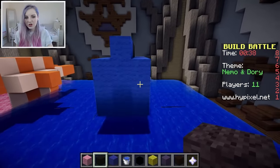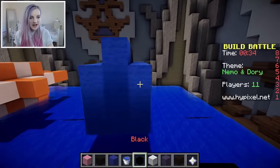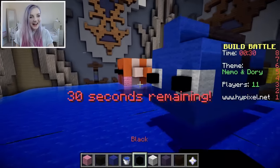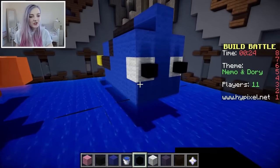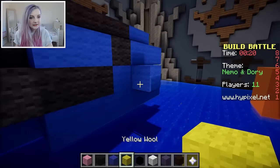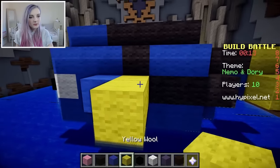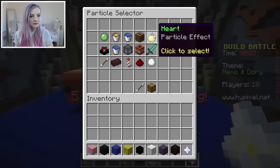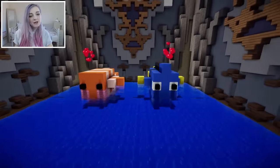Now how do we do her face? She's got big eyes — big old eyes! Let's do those crazy eyes, we've got to give her crazy eyes! Oh my gosh, this is going to be great! What is that? Oh gosh! She has some fins as well, which I've actually forgotten to build. Whoops! OK, I want to give them the heart particles. Ta-da! And that is my Nemo and my Dory.